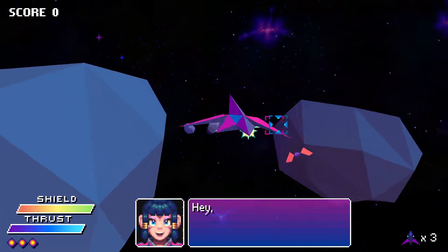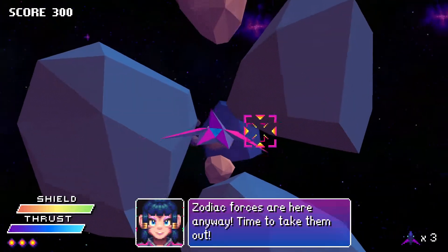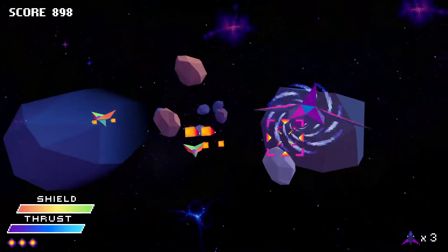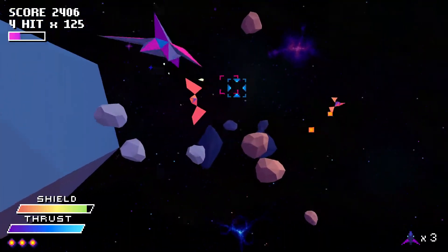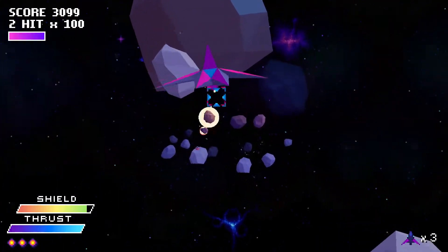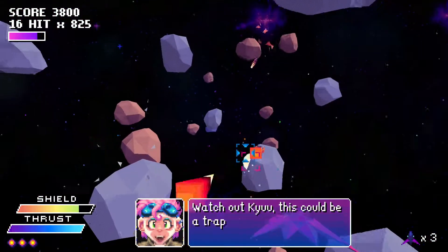Shouldn't there be a planet here? Ah yeah — asteroid belt level! I'm glad that you can destroy the brown rocks. I don't know much about the story of this game yet. Obviously there's a bad guy called Zodiac, there's a bunch of animal people, and most of them are evil so far that we've seen. Our pilot's name is Q, and then the other person we've been talking to is new — our handler. I do want to see more of them and learn more about them.